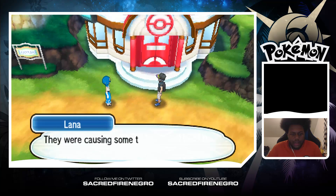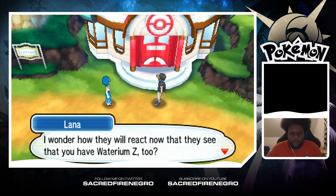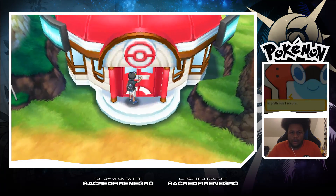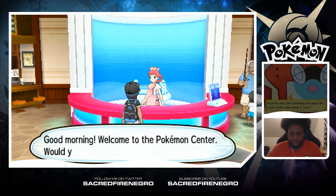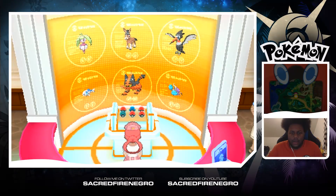Next is Kiawe's trial — it's next to the place of the volcano. Reminds me, did you see a Sudowoodo by Paniola Ranch? They were causing some trouble for people so she gave them a dose of her Z-power. I'm pretty sure I saw something that looked like a town farther down Route 6. Okay, we gotta go Route 6 now.